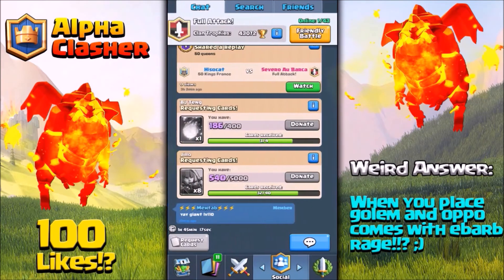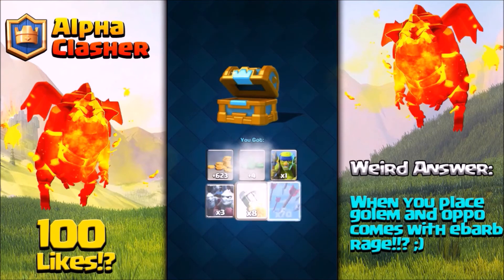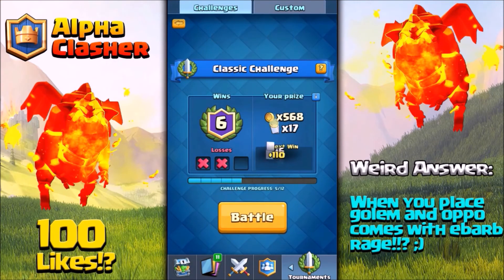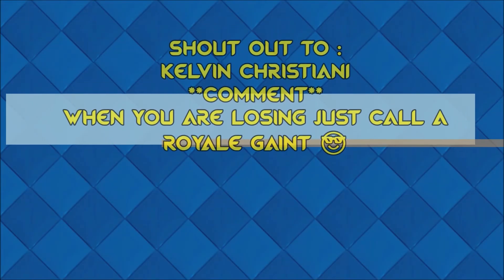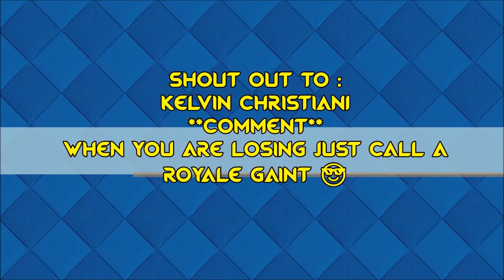This deck is super fun — try it out and let me know in the comments whether it worked for you. Let's try to hit 100 likes on this video! Today's weird question: when you place a Golem and your opponent comes with allied Barbarians and a Rage spell in the other lane, what is your reaction? Comment below — the best or weirdest answer gets a shoutout in the next video.